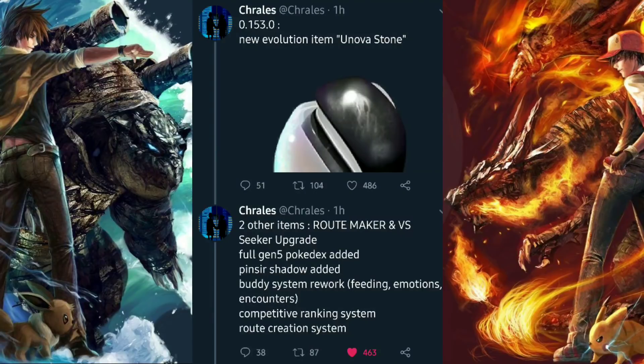Going further down, we have Route Maker, which has been appearing quite a bit throughout the updates. The name seems pretty self-explanatory, but here's the twist — Pokémon GO runs off GPS and Google Maps, so if everybody makes their own routes it could lose the purpose of specific locations. There's also a Vs. Seeker upgrade listed, which we'll go into more detail on shortly.